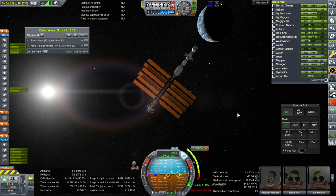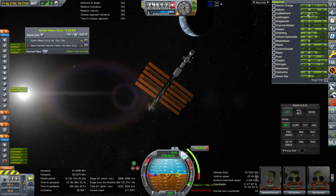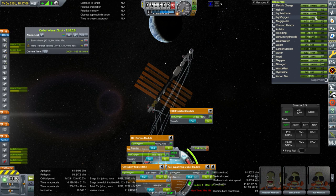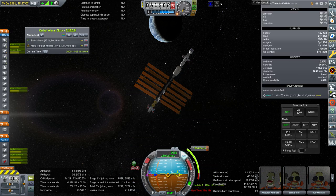The numbers here look alright — it doesn't seem like it's boiling off a crazy amount here. But on the Kerbalism display it's going really fast. So we've got lots of oxygen; we might want to actually not carry that much oxygen considering the boil-off.